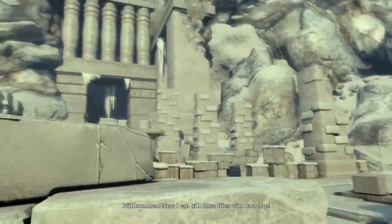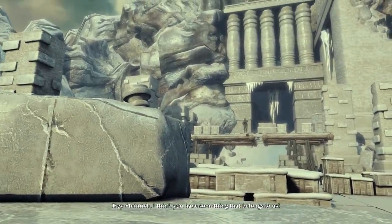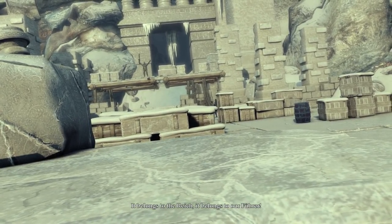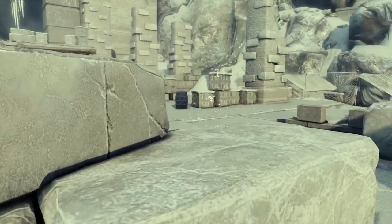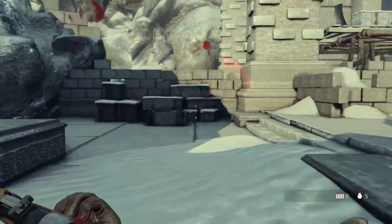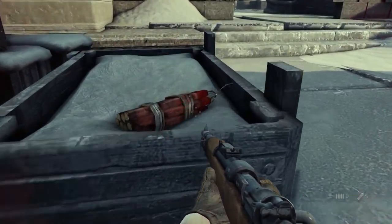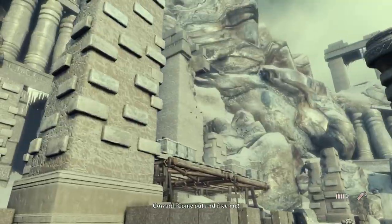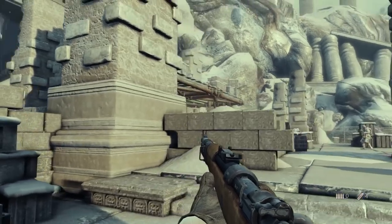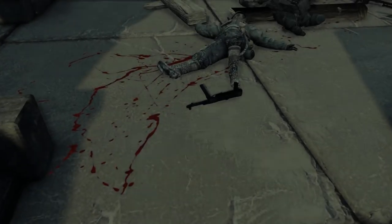There are actually a couple of sequences in the game where you slide down and can actually control the slide, though that's not the case in this one. I already know what I need to do for this particular boss, so I'm going in — I wouldn't even say guns blazing, it's more like dynamite. There we go — I blew everything up with one piece of dynamite, which was surprisingly effective.